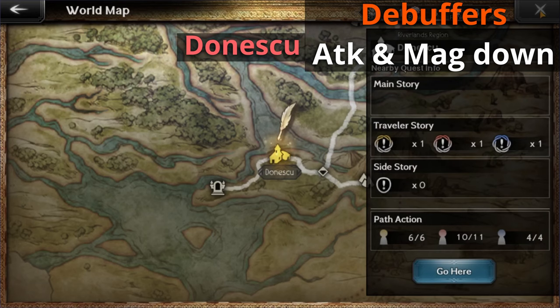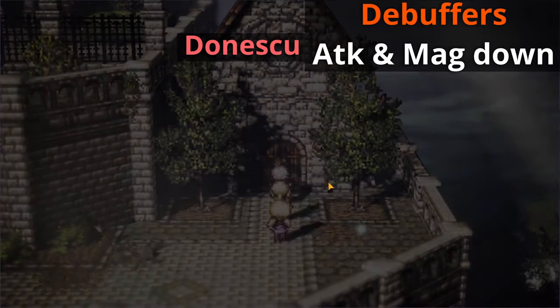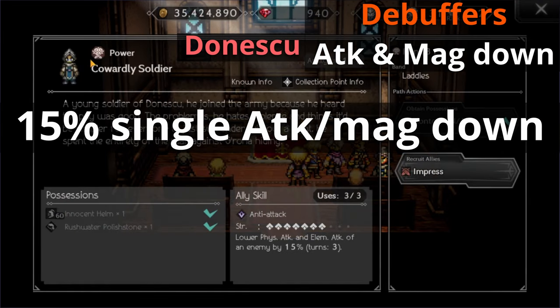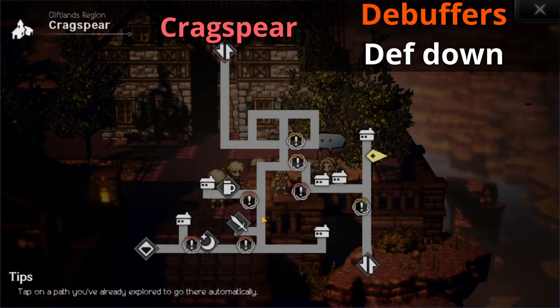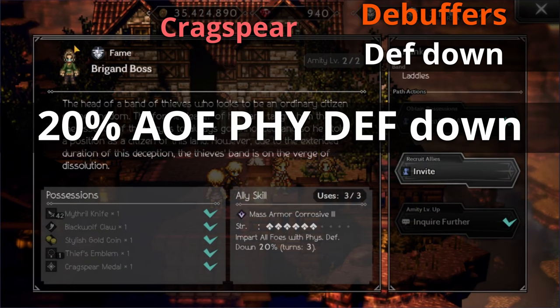Moving on to the next debuffer: if you're looking for an ally that debuffs both attack and magic, let's head to Flames Grace and go up to the uppermost house you can find. You'll come across the little church and you want to talk to the soldier guy on the right — the Cowardly Soldier. He has the ally skill Anti-Attack, which is a 15% single target attack and magic down for 3 turns. Now if you're hoping to find an ally with more of a defense down debuff, head over to Crackspear and to the rightmost side of the map. Meet a guy called the Brigand Boss. He has Mass Armor Corrosive 3, which is a 20% AoE physical defense down.